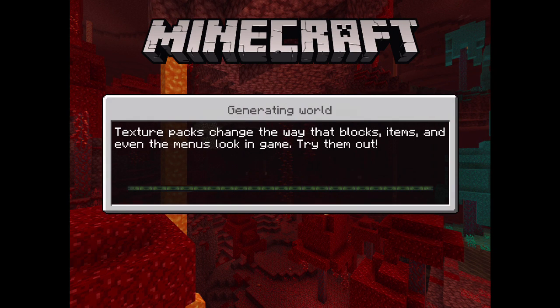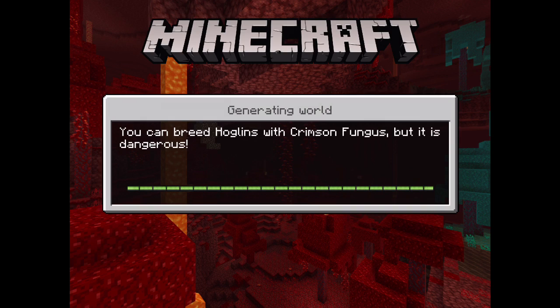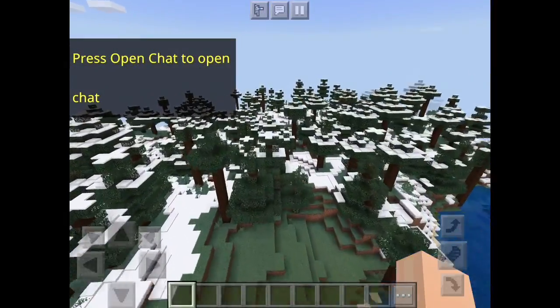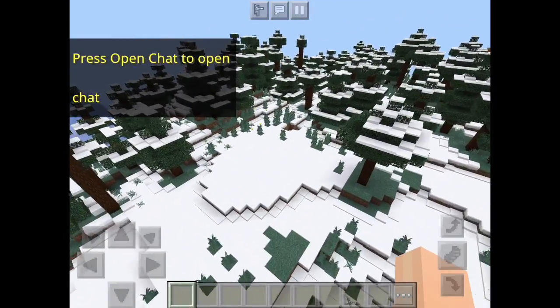Sorry guys if it's echoing — I don't really have a good area to do this. So now while we are loading into the world, you will spawn right here. Now you cannot spawn snow foxes over here, but across from this there will be a snowy Taiga biome. This is where you can spawn the foxes.